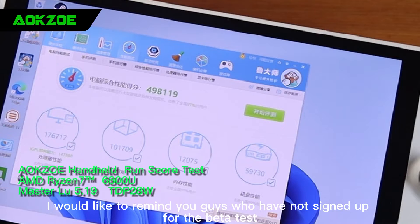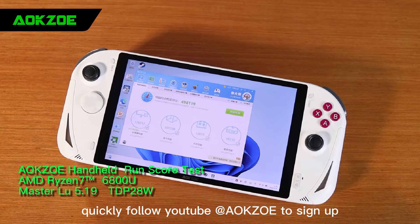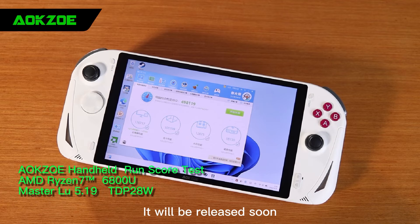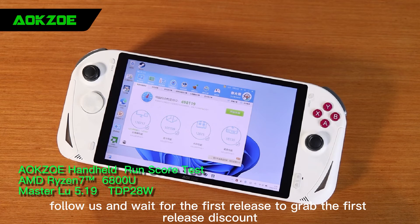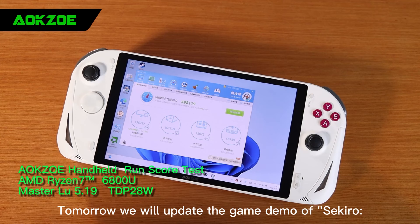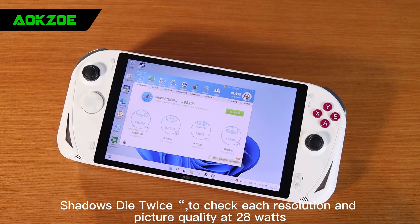Finally, I would like to remind you guys who have not signed up for the beta test: quickly follow YouTube at OXO to sign up. It will be released soon — follow us to enjoy the first offer and grab the first release discount. Tomorrow we will update the game demo of Sekiro: Shadows Die Twice to check each resolution and picture quality at 28 watts.